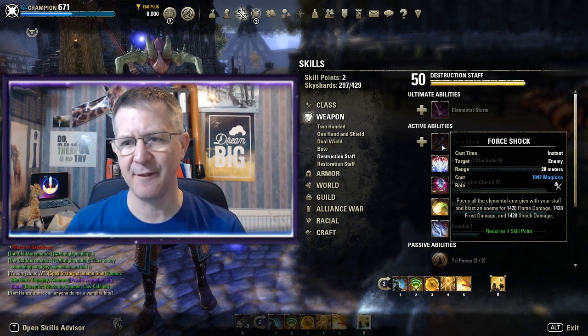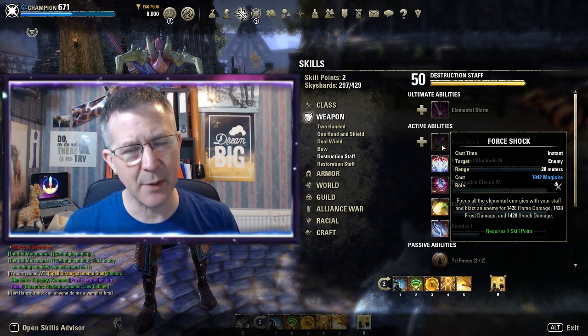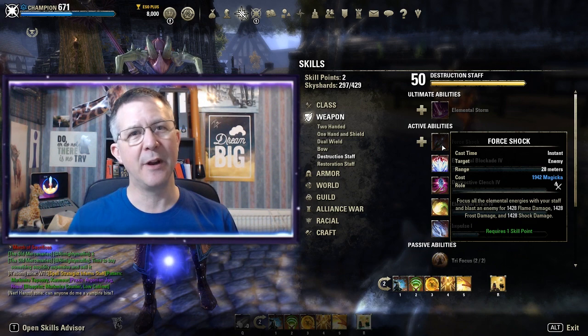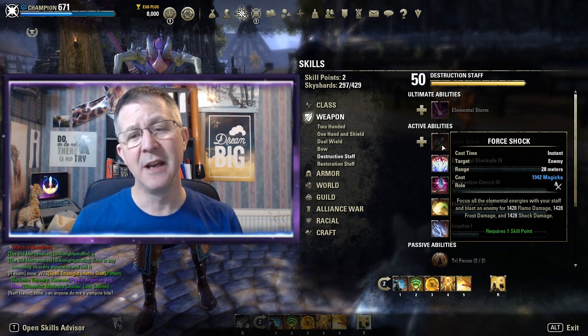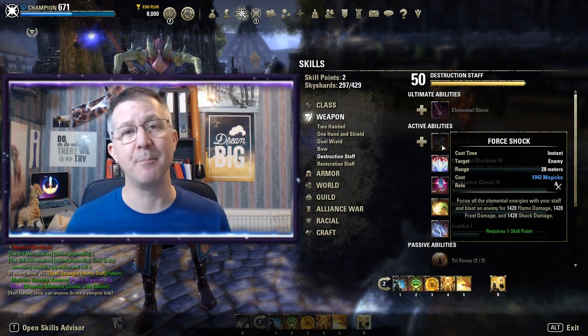If I look at the staves, Force Shock — the first ability in the destruction staff skill line — doesn't cost Stamina; it costs Magicka. So with a destruction staff, I hold down the left mouse button to do a heavy attack and replenish my Magicka pool.